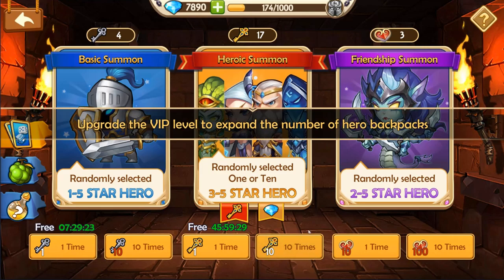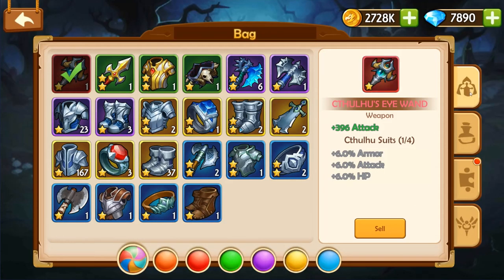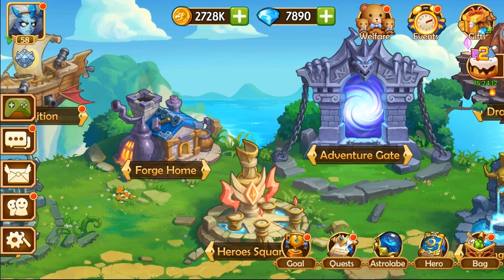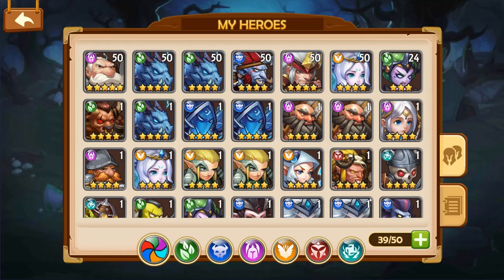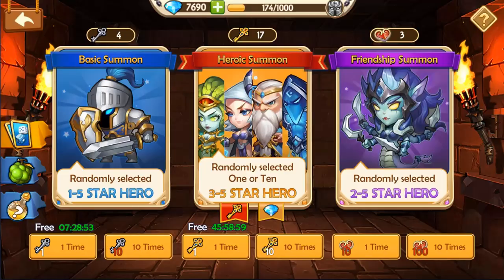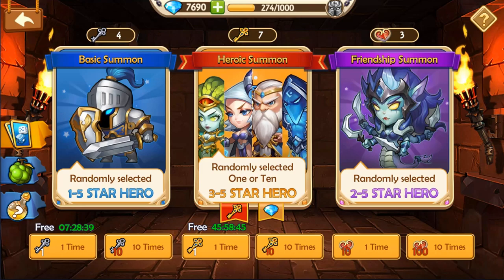I have 17 heroic summons. You've got to be VIP — upgrade VIP level to expand the number of hero backpacks. Come on. Let me see my hero backpack — 39 out of 45. I will spend 200 gems to get a measly five more slots, and it keeps going up for the same amount of five more measly slots. All these games always being so freaking miserly when it comes to backpack and hero space. We got another one of those four-star dragons — nothing too crazy, but now I'm going to be out of space.